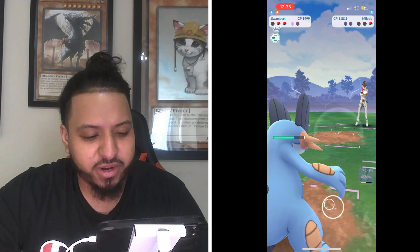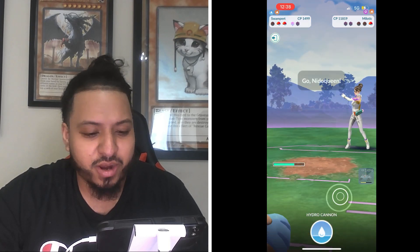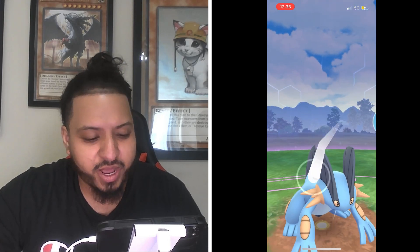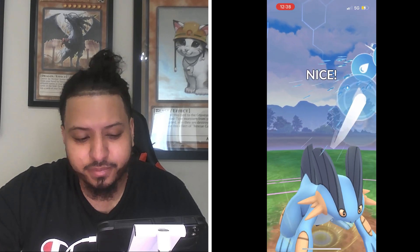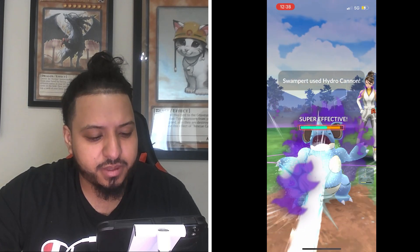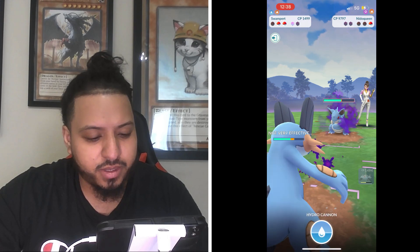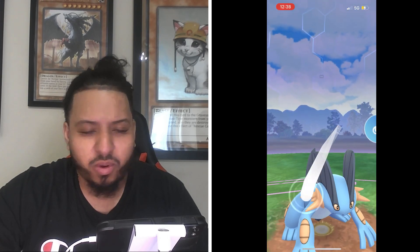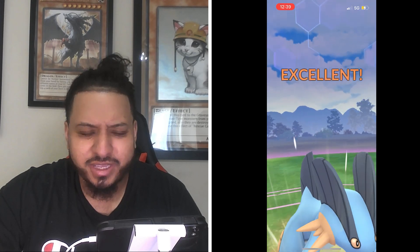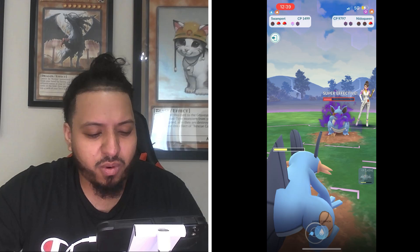I swap to Swampert to gain a bunch of energy for the third and final Pokémon for Sierra, which is Nidoqueen. I throw Hydro Cannon at it. It is using the poison fast move, so Swampert resists that one, which makes it a little bit easier.